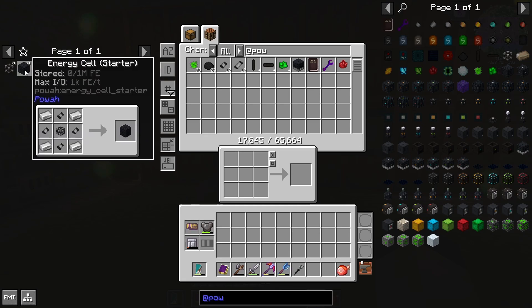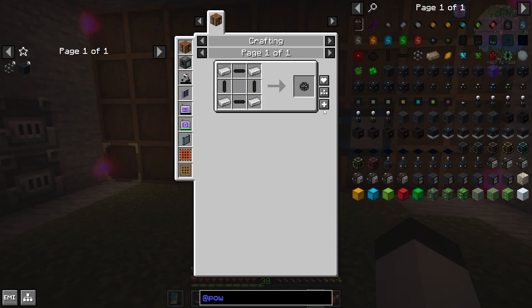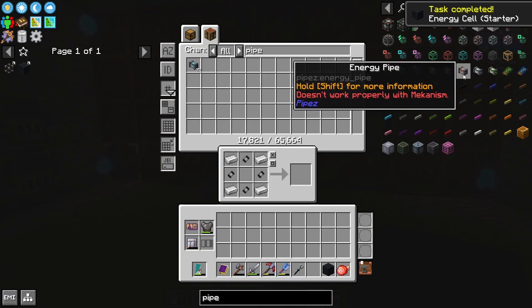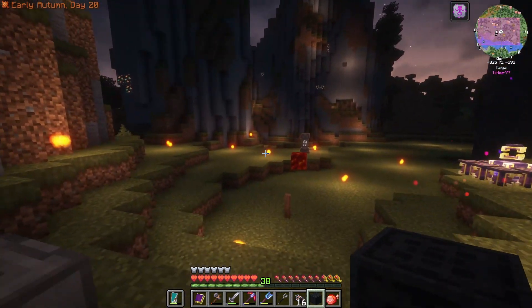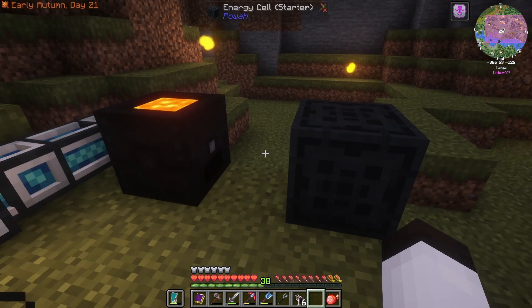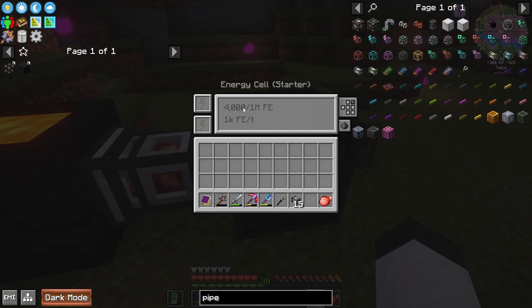So we're going to go over to the storage system and build something else. The starter level for energy storage is the energy cell, and you can see it stores a million FE. We're going to make this — it's fairly easy, probably needs another dielectric casing. And we also need from pipes a way to pipe out the energy to it. So we're going to make the energy pipe — it takes redstone blocks and we have redstone now. Let's get this hooked up over here. We're going to place down the starter energy cell right here. And when you right-click on it, it says it has 1 million FE of storage and it can do 1K FE per tick output.